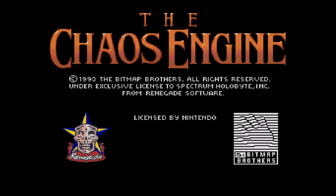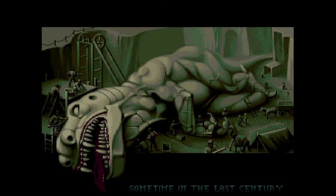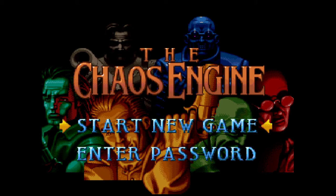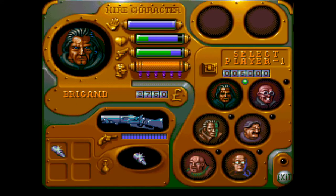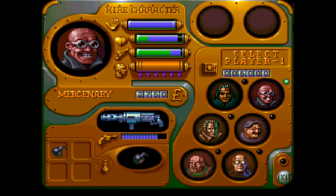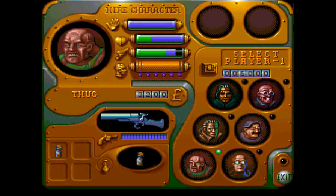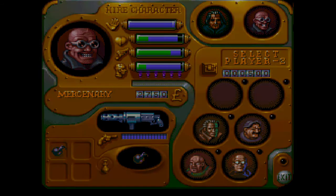Hello and welcome back to A Hermit Tied Away with me Benny Williams. In this video we're going to play a game I've never played before — I think I just owe it to myself to play. This is the Super Nintendo game Chaos Engine, which was also released on the Amiga. I'm not playing this completely blind, but I've never played it before, so let's see how we get on.